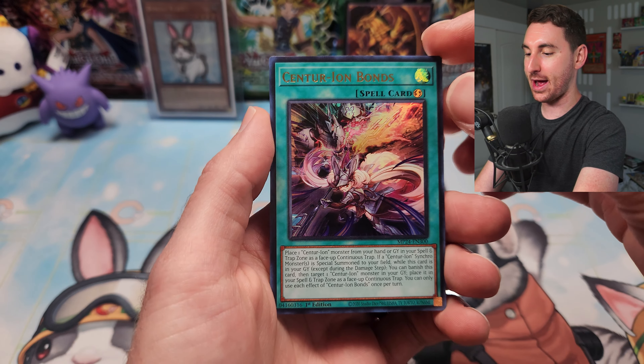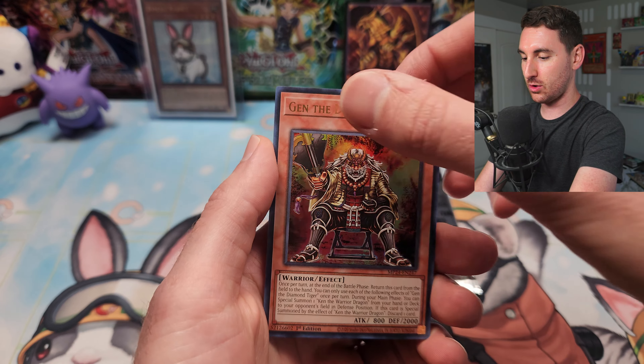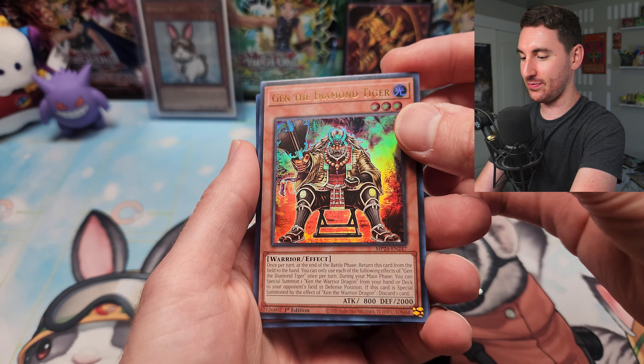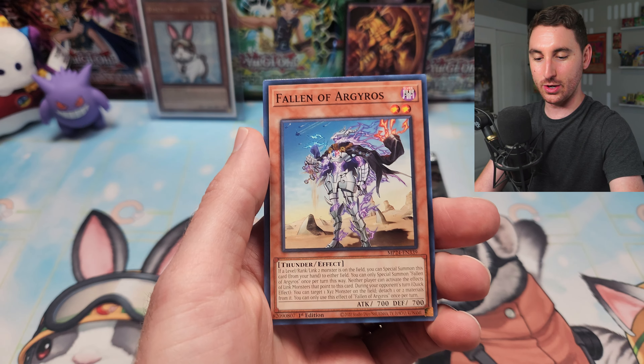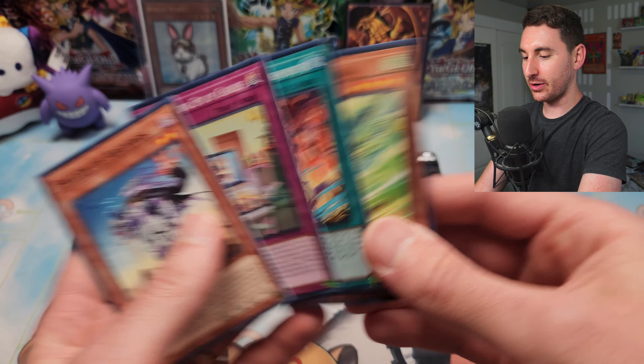We get two ultra rares in a pack — Centurion Bonds is our second ultra rare, and then there's Gen the Diamond Tiger as well, so there are three ultra rares per pack. We also got Fawn of the Argos and some common cards. I thought it was just one ultra rare per pack — this is great, you get more foils than expected.